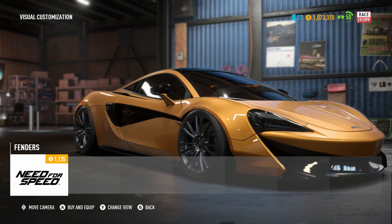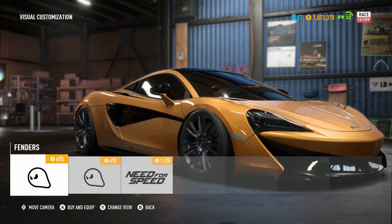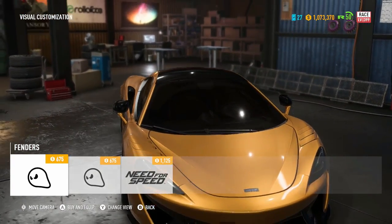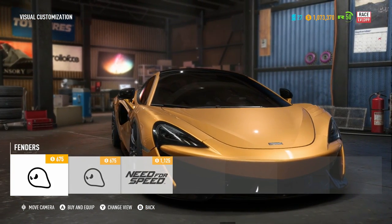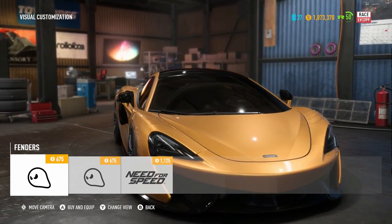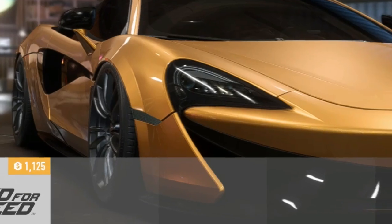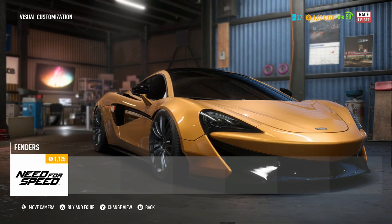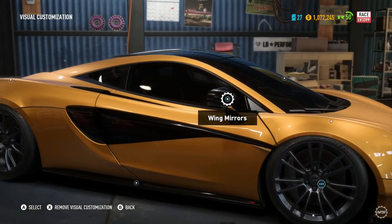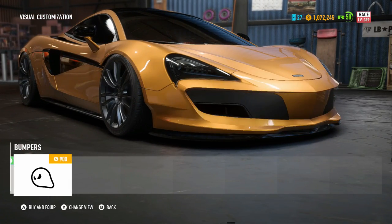My reasoning for starting with the fenders is that if this changes the front bumper, you'll know about it right away. If it looks super weird with that front bumper, you'll know you have to change it, and vice versa. Anyway, we have some nice vents - that is so sick. I love those vents. It's still stock width though, which kind of stinks. This other option I'm not really liking, but this one is very nice - it flows with the car like an actual integrated kit.